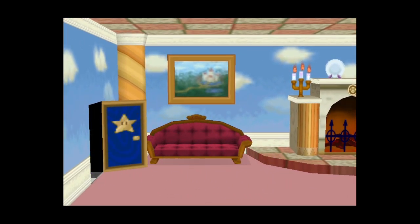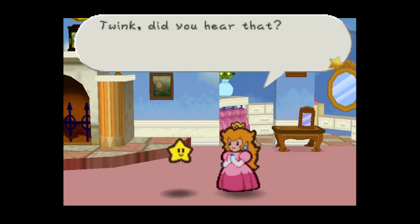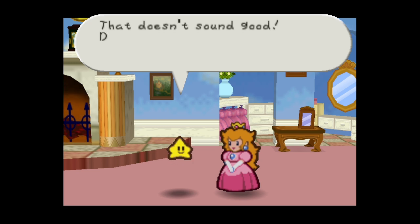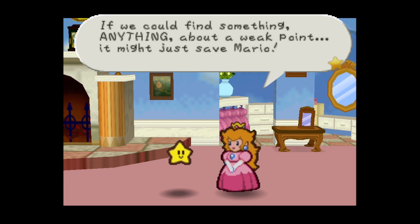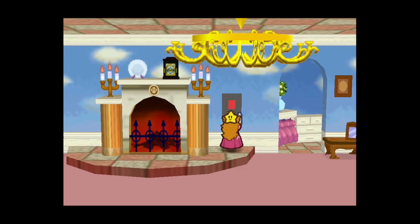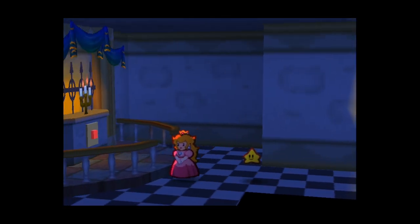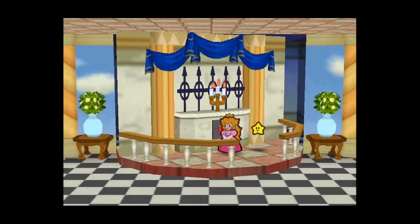Looks like things aren't going to be so simple next chapter - we have an invincible enemy and a star spirit that fled. Peach overheard and tells her Twink companion: the star spirit must have escaped. Tubba Blubba sounds invincible - can Mario win? They decide to find information about Tubba Blubba's weak point. But first, the guard won't let Peach leave her room. I wasn't a big fan of stealth missions when I was younger, but here we go - sneaking around trying to find information to help Mario.